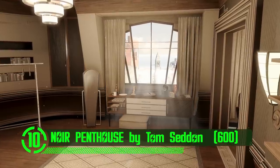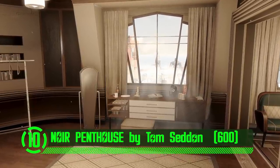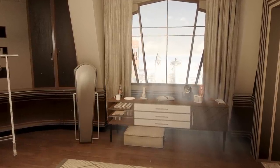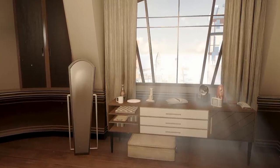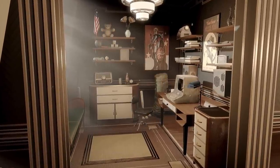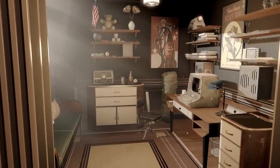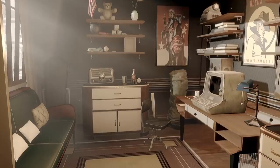At number 10, we've got Noir Penthouse by Tom Seddon, aka Bloodmeat08. A player home like this is so beautiful, it makes the vanilla player homes look like they were beaten out of an ugly goblin's butthole — like someone hitting a goblin uncontrollably with a piece of plywood until it sharted out the vanilla player homes. Yeah, that's how nice this player home is.